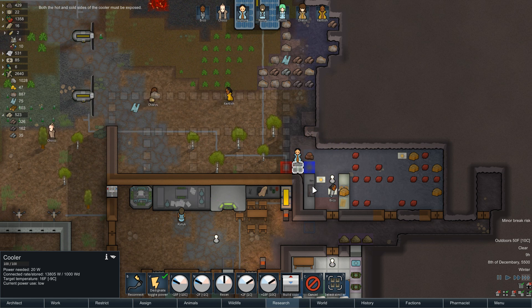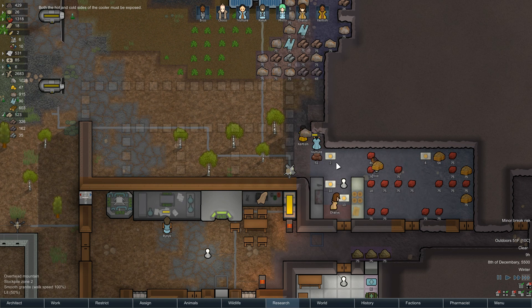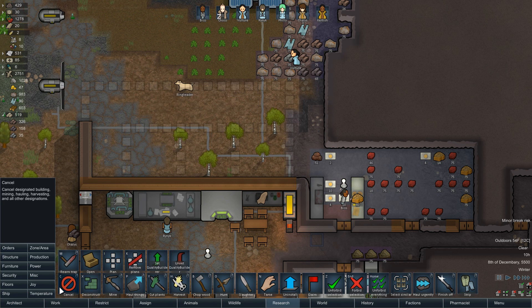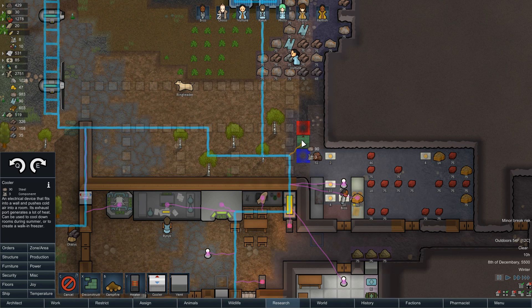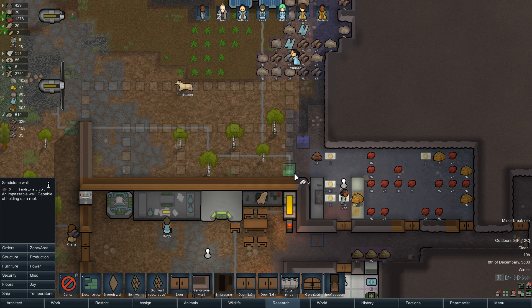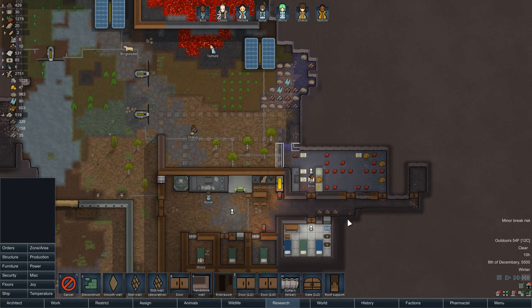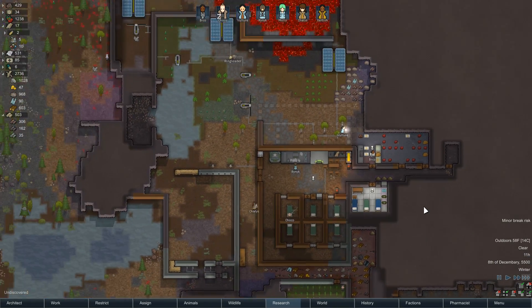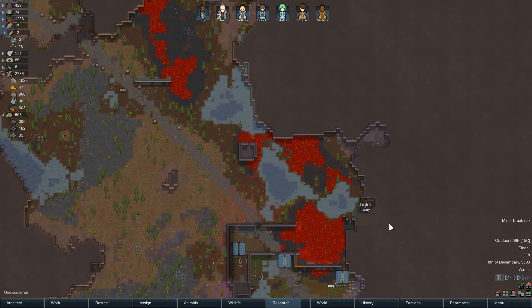You haven't mined it yet — hurry up. Do we really need both coolers? Let's just build one at the moment to save on some components. We'll build the wall like this for now — one cooler should be more than enough since it's not hot out.